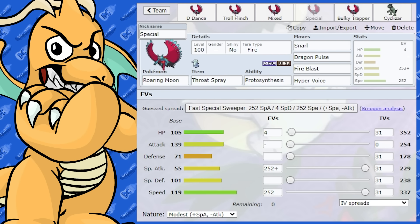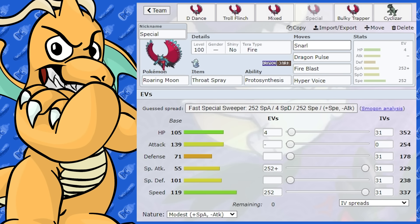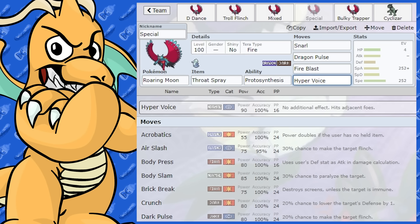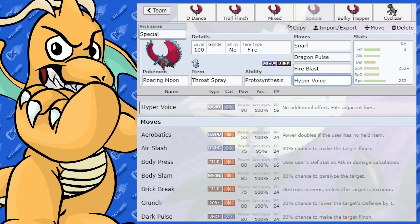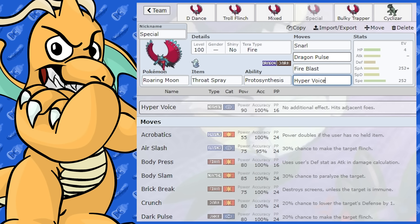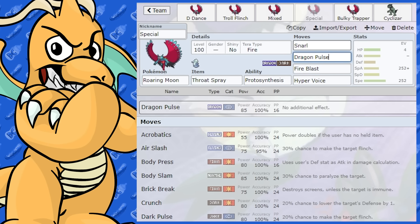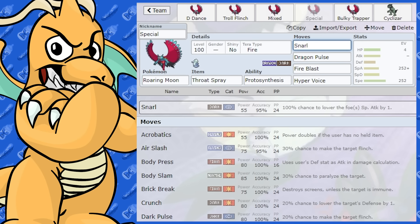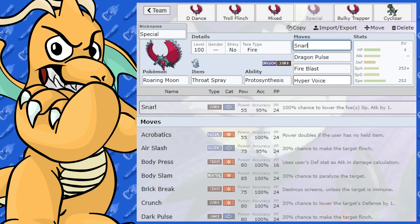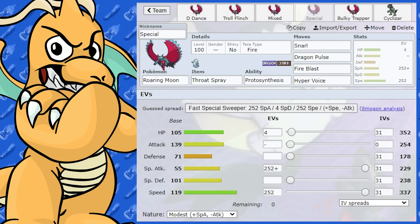Let's have a look at a fully special set. Going over its horrible special attack and very barren special attacking moves — I've got a Throat Spray set here. With Throat Spray and Hyper Voice, that would definitely work. You can activate Throat Spray and you can also go Tera Fire, which would be nice to resist incoming Fairy-type moves. You've also got Snarl to activate Throat Spray as well, so there are two options to activate your item. We've got Modest Nature this time and Max Speed.